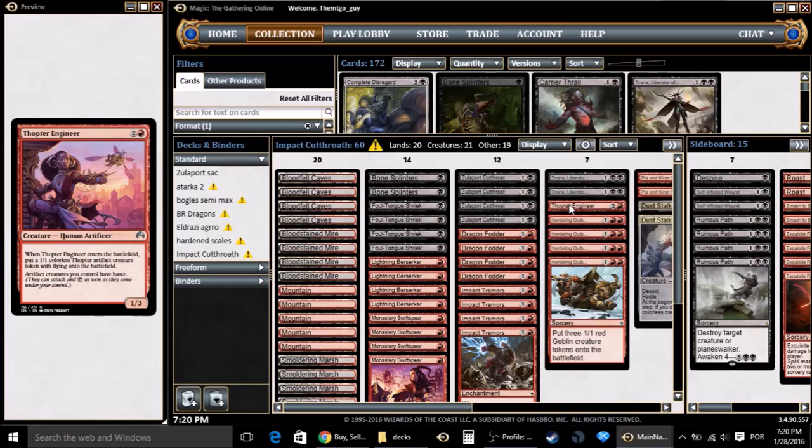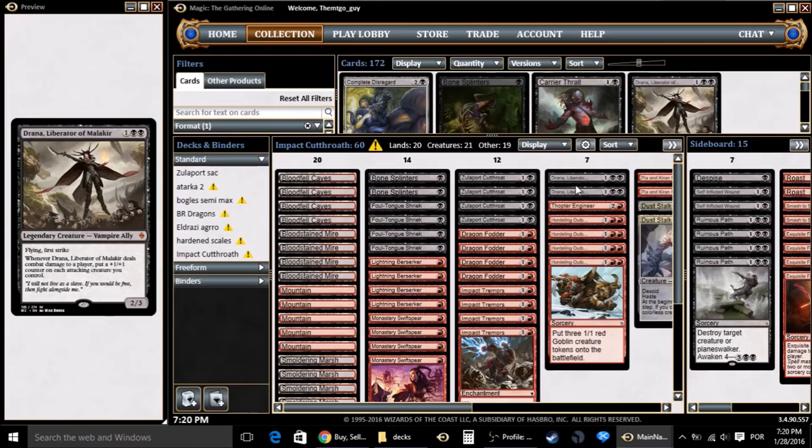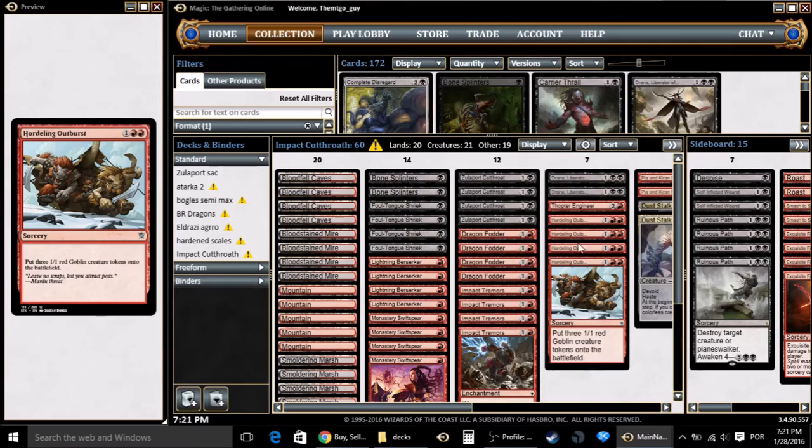This Thopter Engineer is a card I might substitute, but I'll test it. Then there's Vrena, Liberator of Malacure — it has Flying and First Strike for three mana, and whenever it deals combat damage to a player you put a +1/+1 counter on each attacking creature you control. So even a 1/1 becomes a 2/2. If your opponent has no fliers, Vrena will deal damage via First Strike, immediately putting +1/+1 counters on all your attacking creatures.